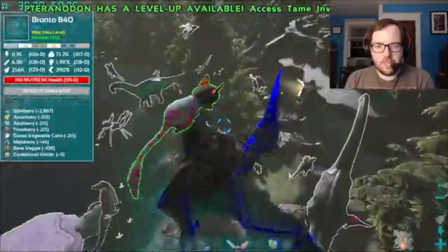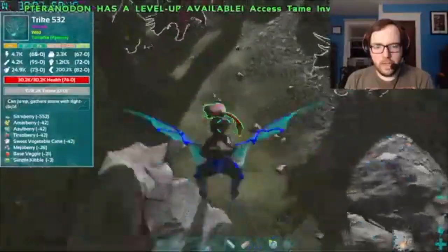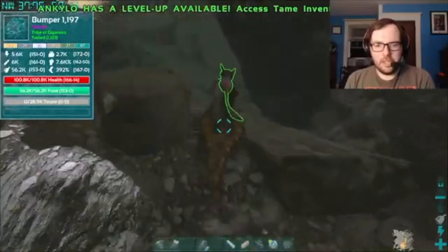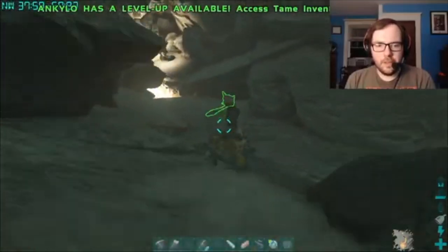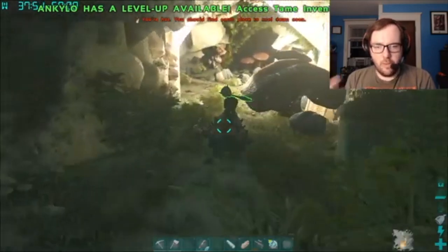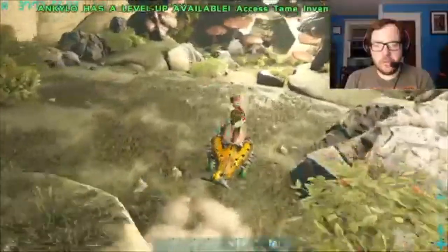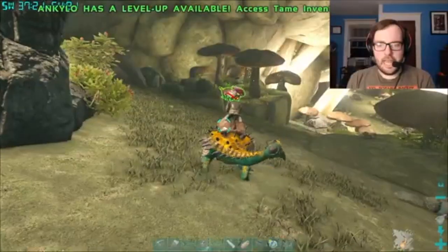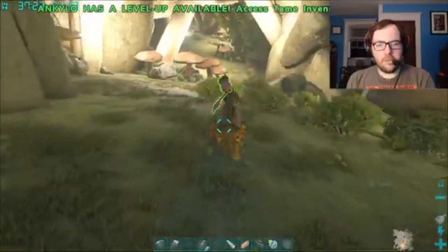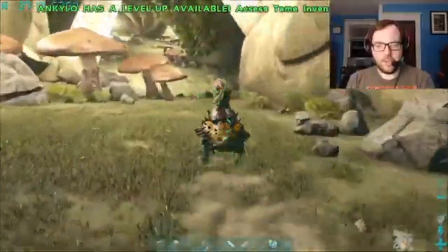I'm checking to see if I'm safe to land, because flyers are not allowed to be ridden in the Aberration cave. Alright Bumper, let's do this. So this is the Aberration cave — I've never been here before on Valgyro, and I've played Valgyro a few times. I probably should have brought the saddle that I crafted. I'll just tame up a couple of Scorpions and use as many arrows as I can.